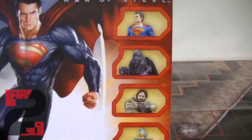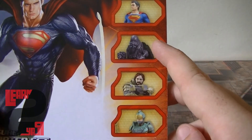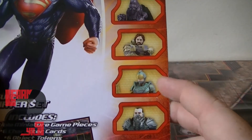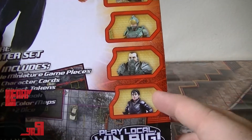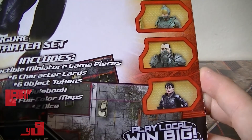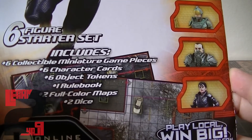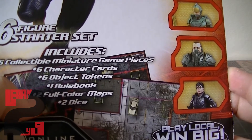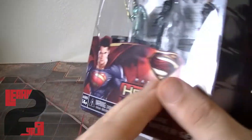This box has some really cool artwork. You get six characters — Superman, General Zod, Jor-El, Kryptonian Soldier, Namek, and Faora. You also get your character cards, object tokens, your rulebook, and two full-color double-sided maps. And you get your two dice in this set.